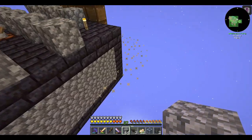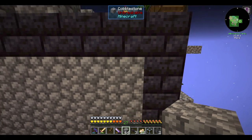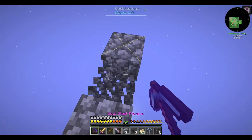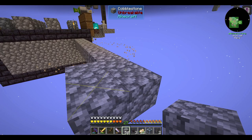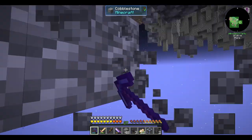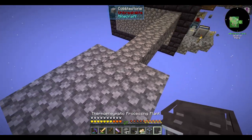Hello, this is Pic, and welcome back to my guide for FTP Sky's Expert Mode. Today I'll be working with the Thermonomatic Processing Plant to automate biodiesel. While I automated biodiesel before, this setup's going to be much more efficient and faster. It's also going to make up for the fact that we removed the diesel generator mod in 1.3.3.